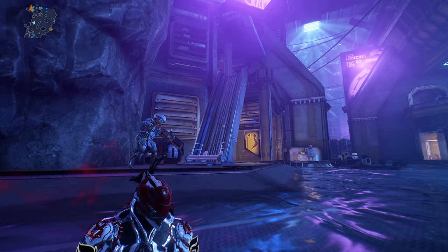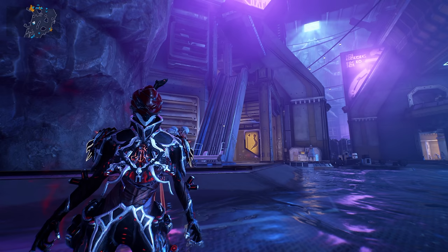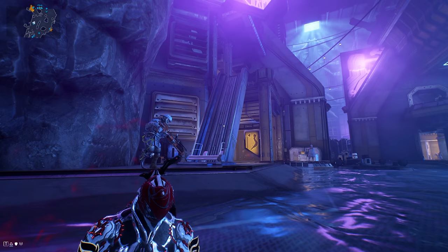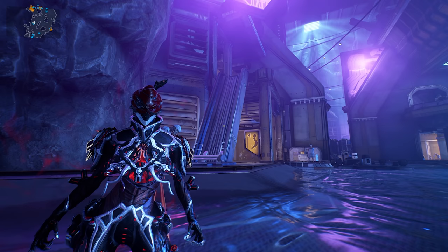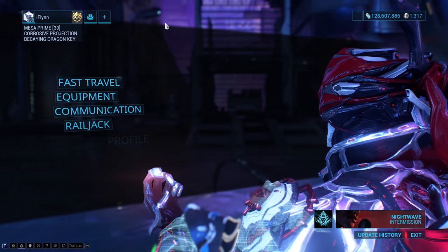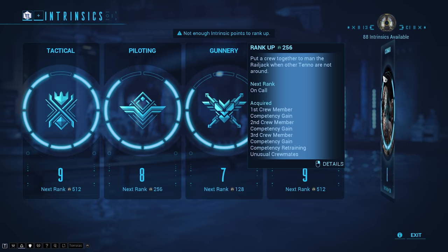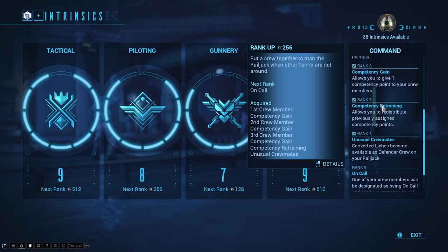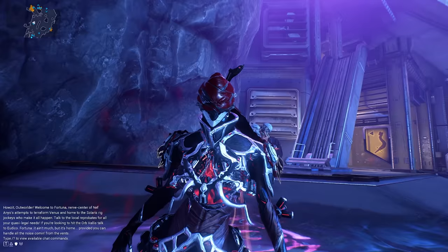Once your Sister is sent to the Neptune Proxima, build a crew for your Railjack to make the confrontation easier. You need to farm command intrinsics - unfortunately if you haven't done Railjack before, you just have to play high-level Railjack content to earn them efficiently. If you have intrinsics already, go to the intrinsics menu and invest into command intrinsics up to rank five to unlock three crew member slots.